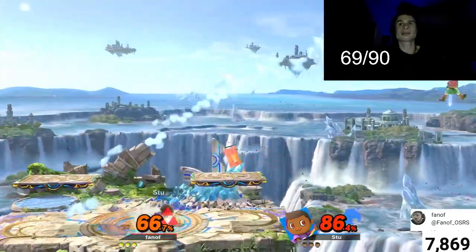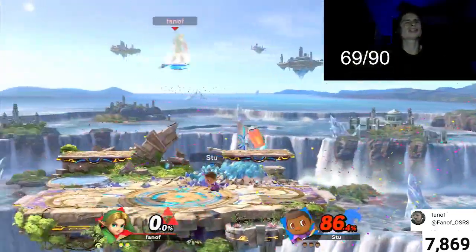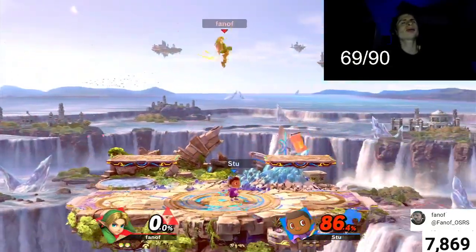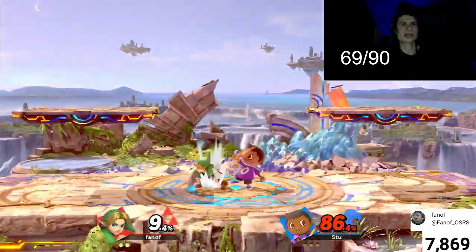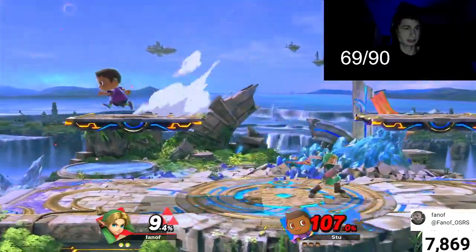The back air is — wait, how did that kill so early? Whatever, it's fine. How do I use this character? I'm so inexperienced — I never fight Young Links in elite smash or anything.